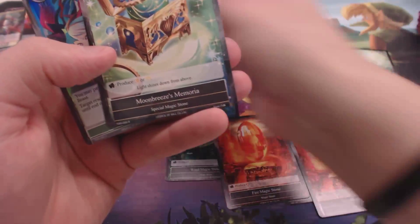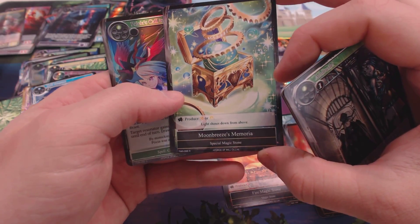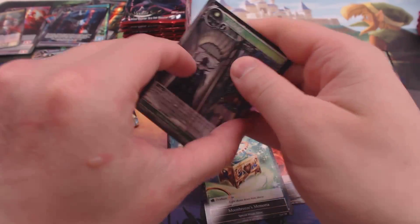Drill Sergeant, Moon Breeze Memoria — the one for Kaguya that produces White Moon — and a Foil Preceus Call to Action. I kinda want foils of those. I feel like that card's gonna be good — I gotta get three more myself.